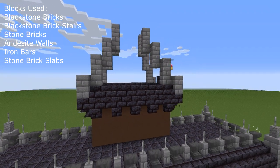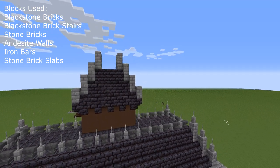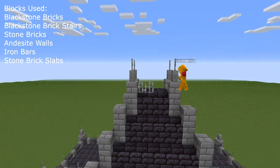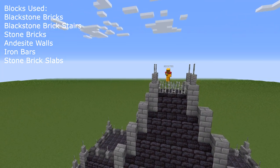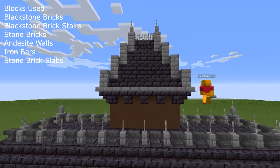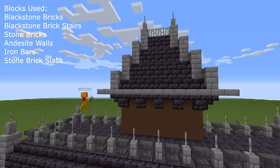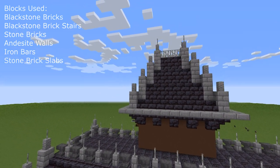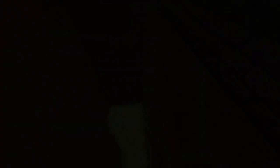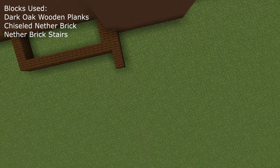This way we have a really pointy roof, which is something I really wanted to achieve. Once again: four blocks, stairs on top, four blocks, stairs on top — it should just rejoin the whole roof together really nicely. This time it's actually iron bars going all around. Put down those slabs all around on the upper block of the first row of the blackstone bricks. Once done, put down the andesite walls or brick walls — whatever you prefer — and put down some iron bar fences on top.